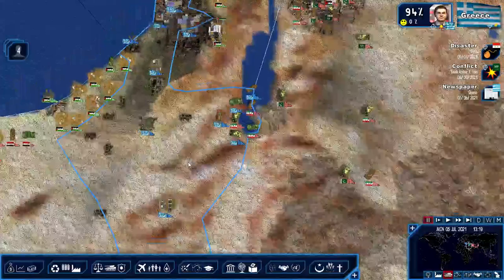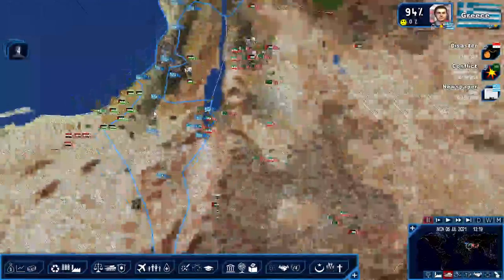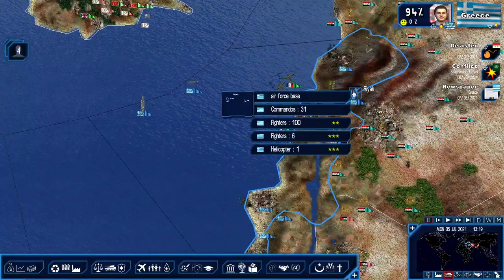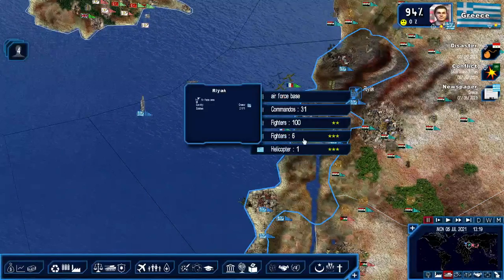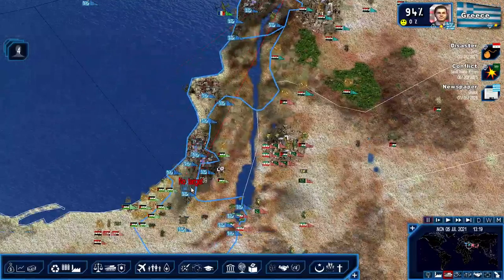So I think if the UN votes, we're going to go ahead and declare war here against Iran. And in order to deal with that, I'd like to get some more fighters down there. These are level 3 fighters.